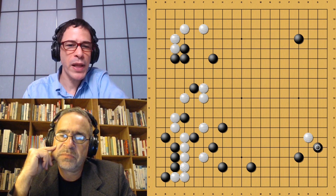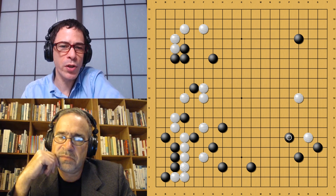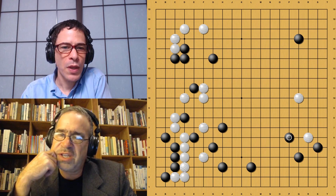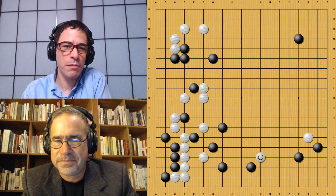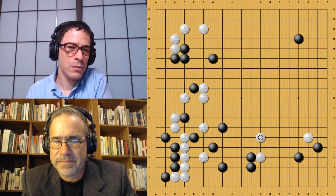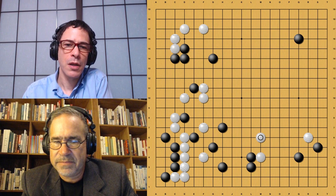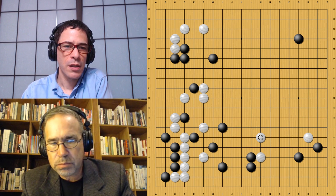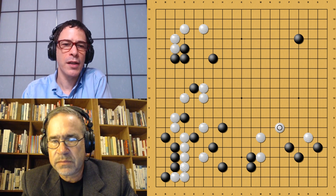With this move, Black is refusing to allow White into the corner. If White plays on the side, Black is going to expand the lower side. This is going to be an efficient moyo that Black has here, and if this lower side turns into territory, it's going to be very good for Black. It's a very good fight for Black when White tries to jump in. I sort of agree with this move too — it's a good time for White to jump in. There's also a remote possibility for White to attack Black on the lower side, so Black has to keep the lower side group strong because White has all this thickness on the left side.